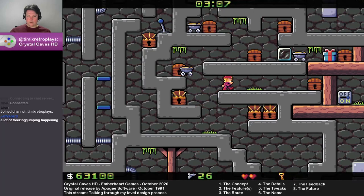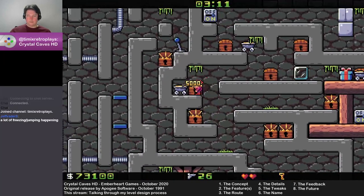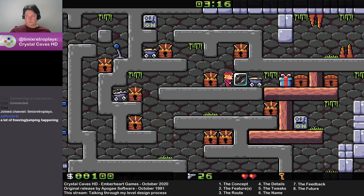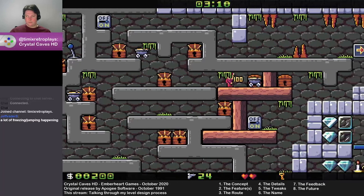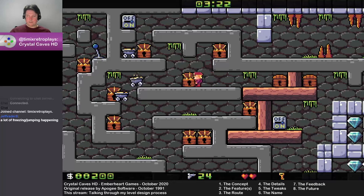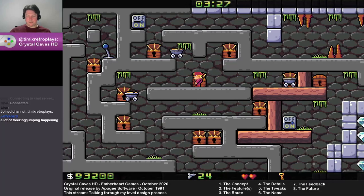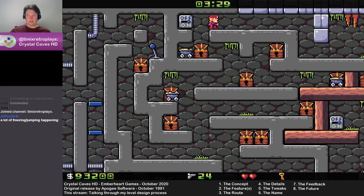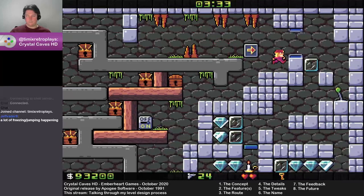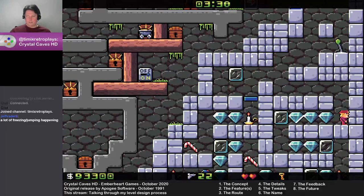All of a sudden the mine carts aren't just things to jump past — they're actually an obstacle to open these chests and to get to this last bit here. This little area up there wasn't used in the first run through the level, but it is in the second part because the game has changed: you now need to get different things, you need to get the treasure chests.